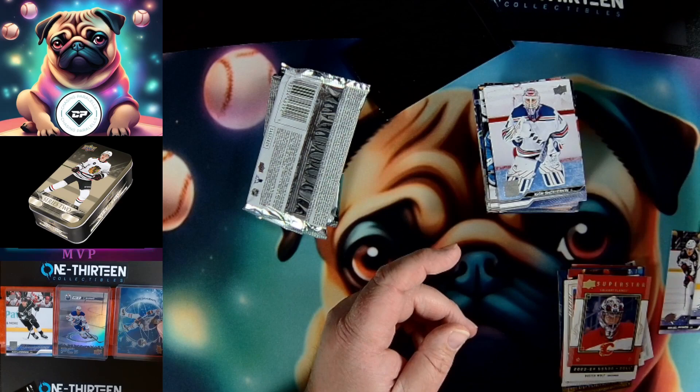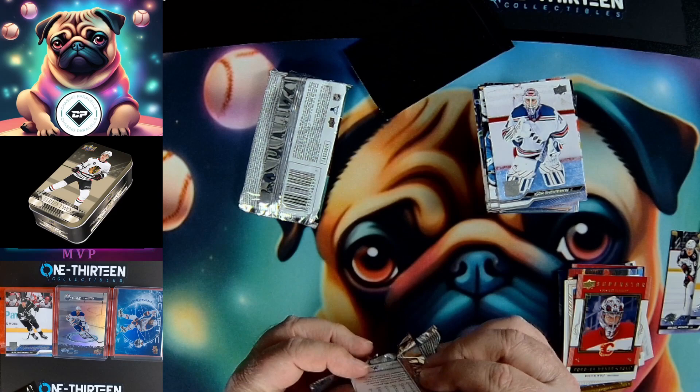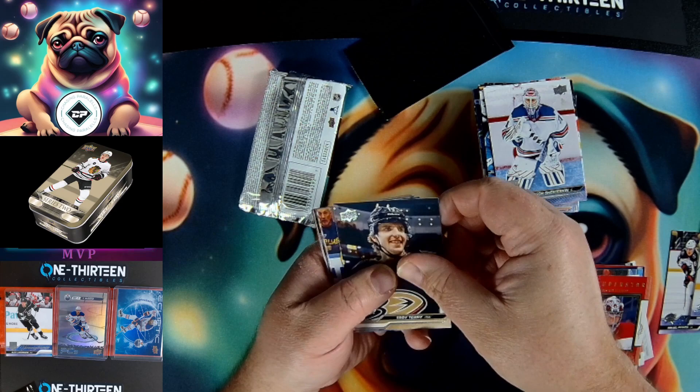Still looking for something numbered, colored, and Bedard. We will be doing this every month going forward — two more tins in May and June, and then in July we have a pre-order of the SP coming, so hopefully we can pick up the one-of-25 gold auto that he's supposed to have in that set as well. The chase continues.